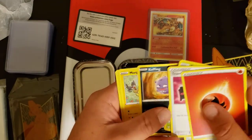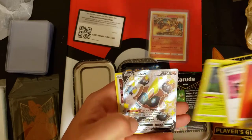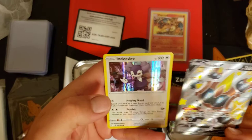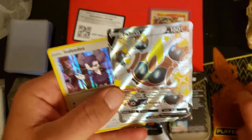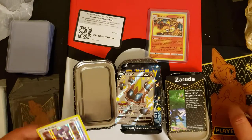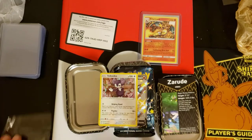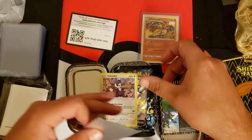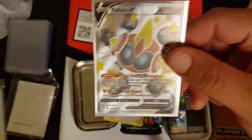...Rusted, Eldegross, Koffing, Morpeko, Horsea, Spinarak, Rowlet — ooh — and a Phalanx and Indeedy! We got a double hit there. A little bit of holo bleed on the Indeedy, and a Phalanx V — I have not pulled that yet. So right off the bat, a double hit pack. These tins are amazing, guys — get your hands on some of these tins if you can.